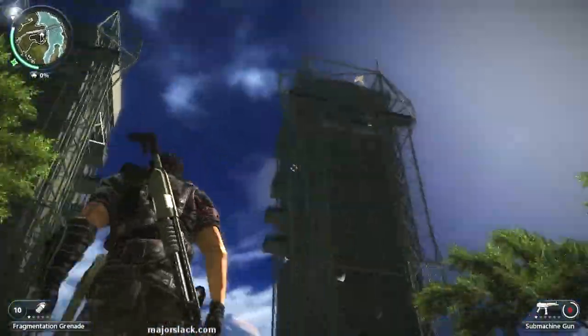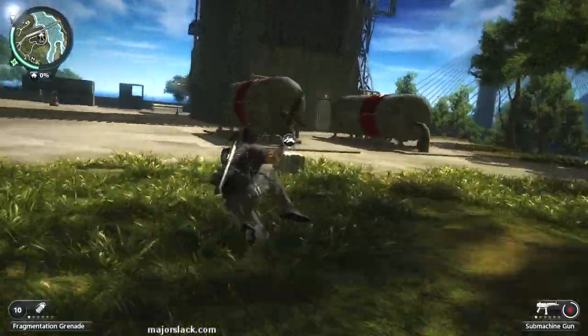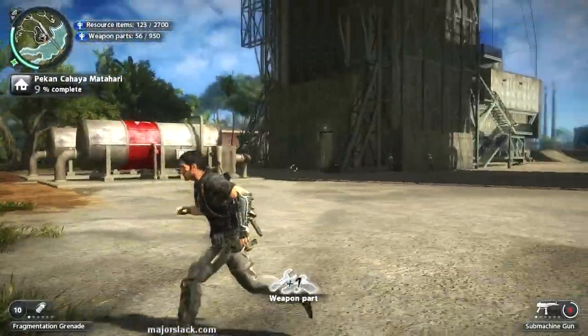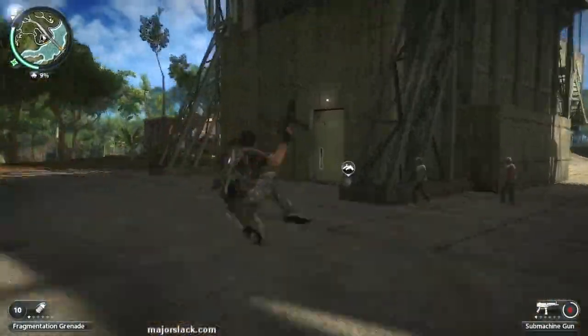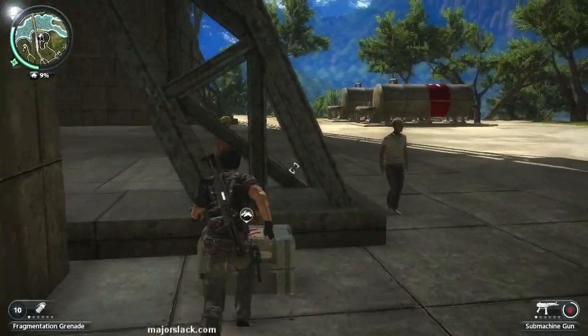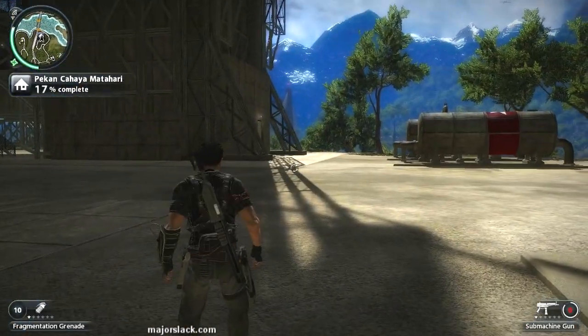You've got two big towers here. We've got a weapon part right there — that's one weapon part. Another weapon part is in front of the tower on the left. The third weapon part is in front of the tower on the right. How easy is that?